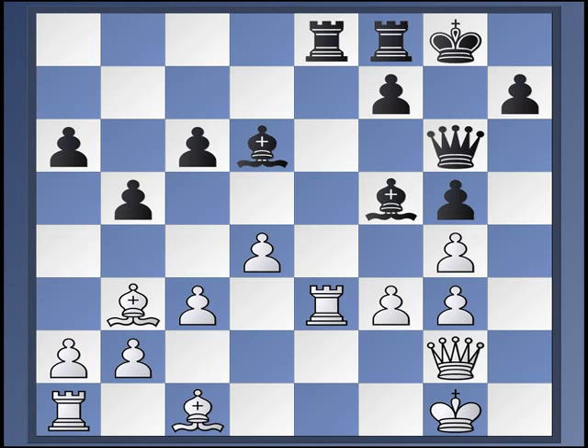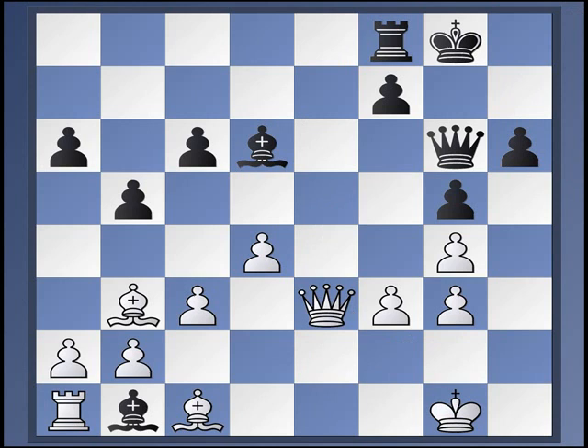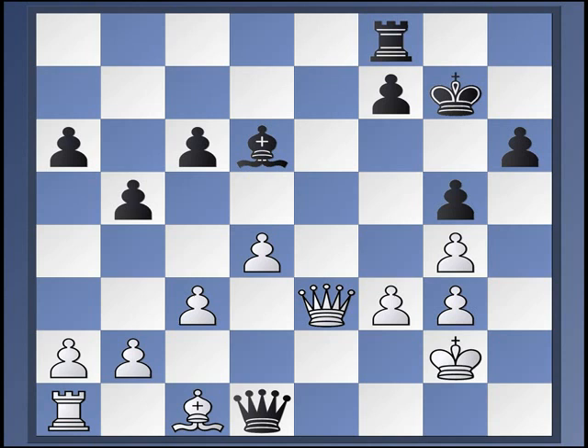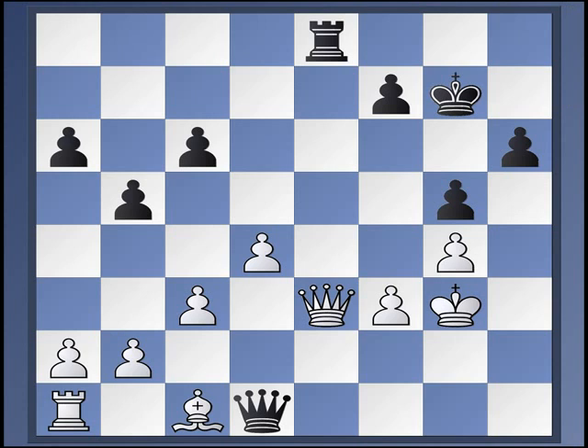Bishop to b1 was played in Arونson against Aronian in Wijk aan Zee 2007. That game went: queen e2, rook takes, queen takes, h6, queen e1, bishop c2, takes, takes, queen e4. From here, thanks to this annoying pin, white couldn't find anything better than to allow this very nice little drawing combination: bishop takes g3, king g3, and now rook e8. White can't let the rook live — it'll go to e2 or e1 and black will even win. So he's got to play queen e8, but now simply queen g1, queen h1 forever is perpetual check. So that looks terrific for black.